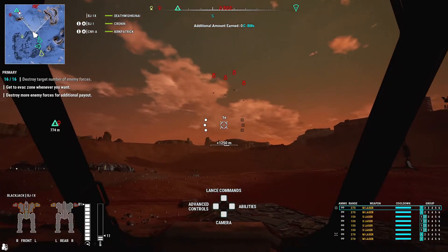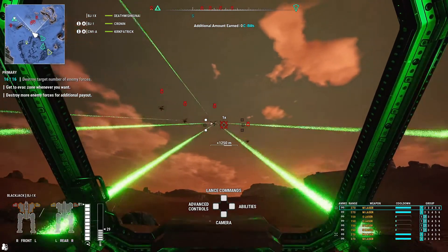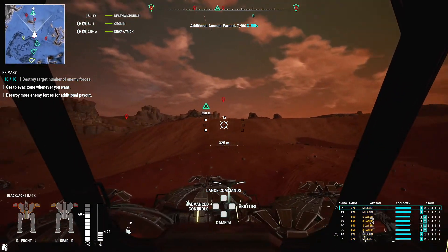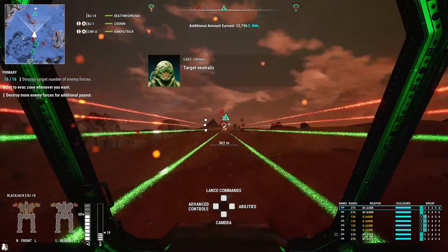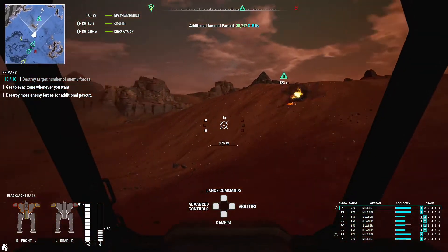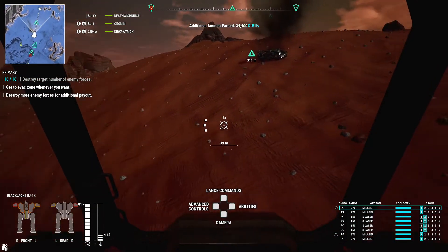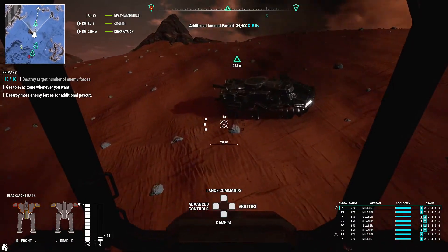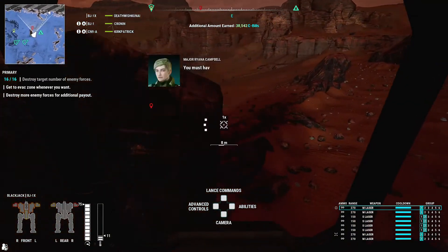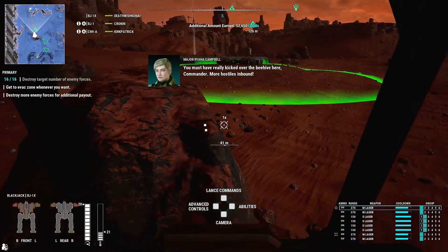We do have some flyers, so we could get some extra bonus pay here if we can. Any enemies, that's it — we'll take out the first. Can we get this other guy? 34,000 — it can still add to something. Yeah, we'll take this tank out while we're here. There we go, there we go — 50,000, not bad.